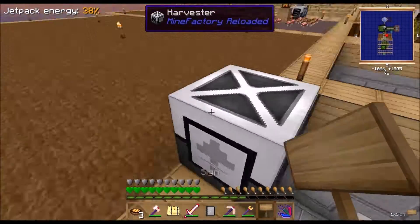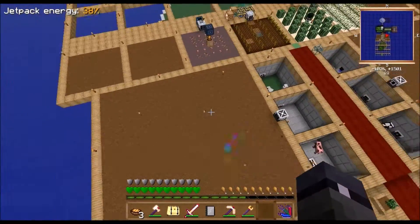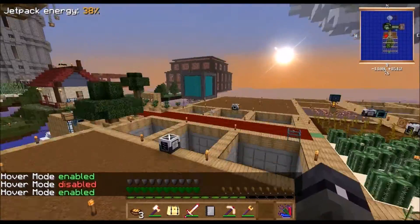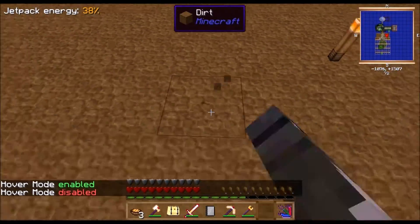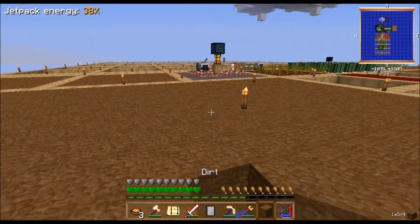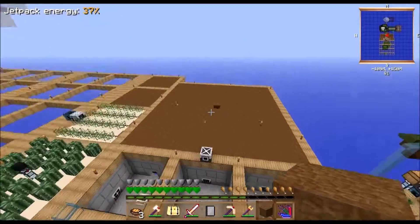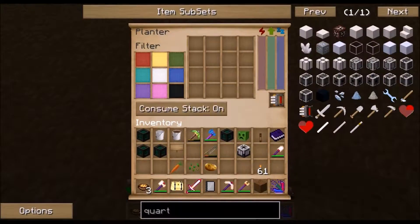I'm going to need a quartz upgrade. Let me check if these have them - yeah they do, I'll need a couple of those. Let me make those real quick. I'll just look up quartz in the crafting system. This one needs plastic - I'll just make 64 of that so I have it. I'm not going to wait for that, let's go over here.